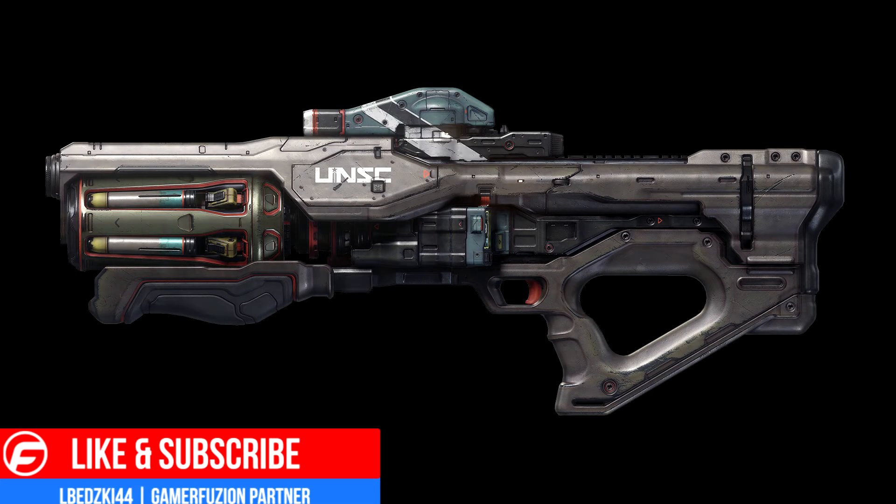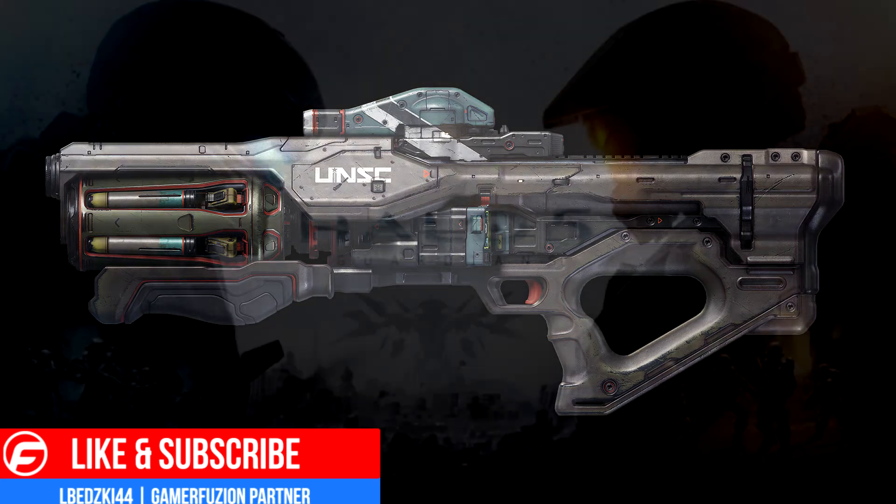The Hydra Launcher — this one's really cool. It's a UNSC gun, kind of like a rocket launcher but also like a fuel rod cannon. It has a lock-on ability and then delivers a barrage of different explosives — you can see the different rockets and bullets in there, you shoot it and it blows up. You'll see this one right away in mission two of the game.